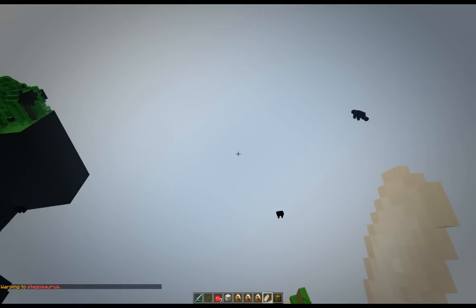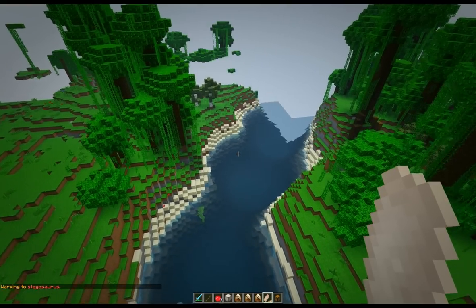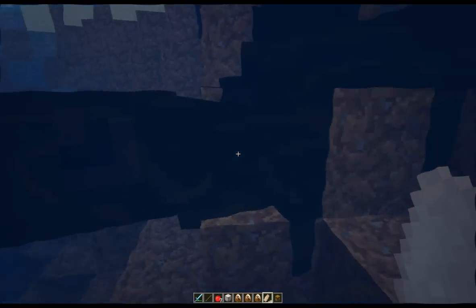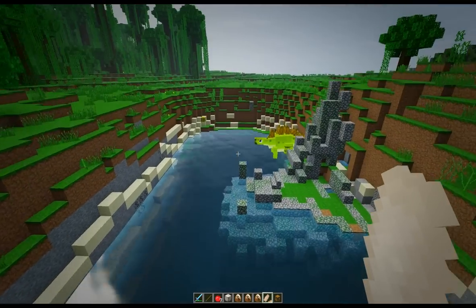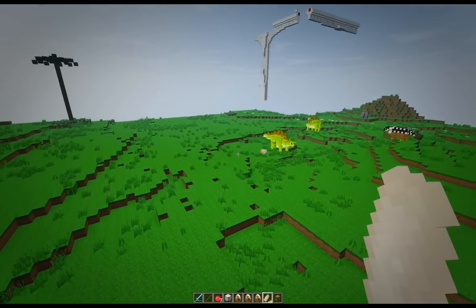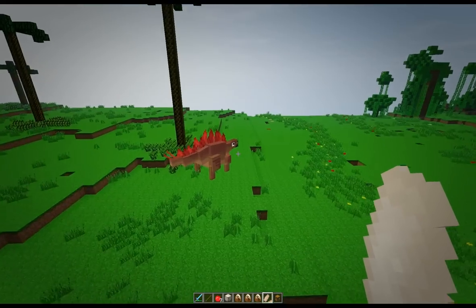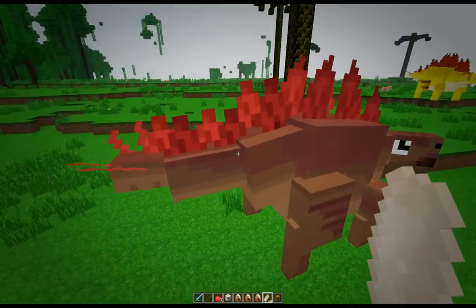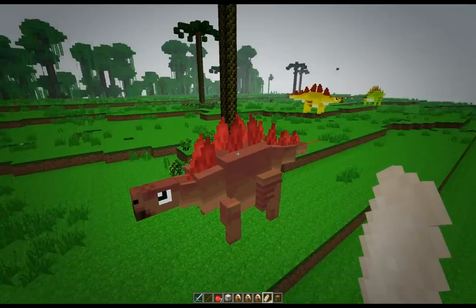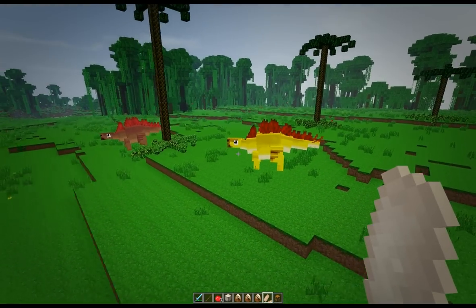The stegosaurus are glitching - very sad, we do get this sort of thing every time I reload the map. Some more stegosaurus coming, brachiosaurus, and some more stegos over here. These are the new models for stegosaurus from Fossil and Archaeology - you've got the yellow ones, these ones, and the old green ones over here. Three different models, three different colors - they are really cool.